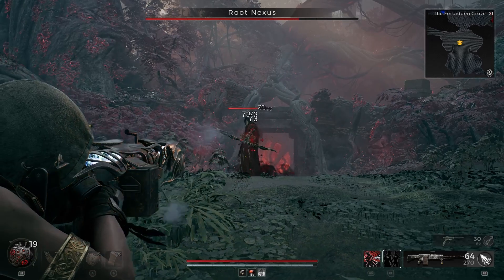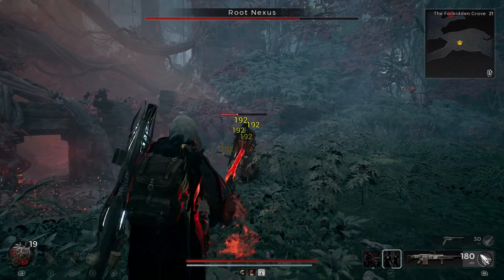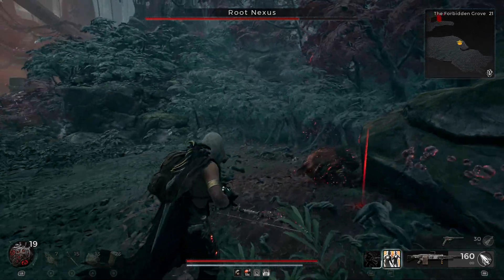One good tip is to use damage-over-time effects on the Archers, so that even when they teleport they will still have numbers showing on their head, making them a little easier to track.